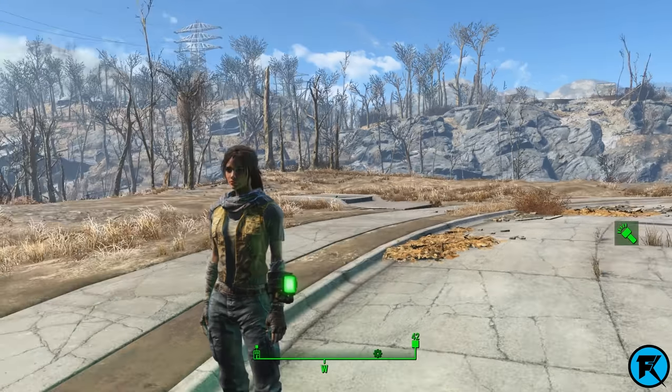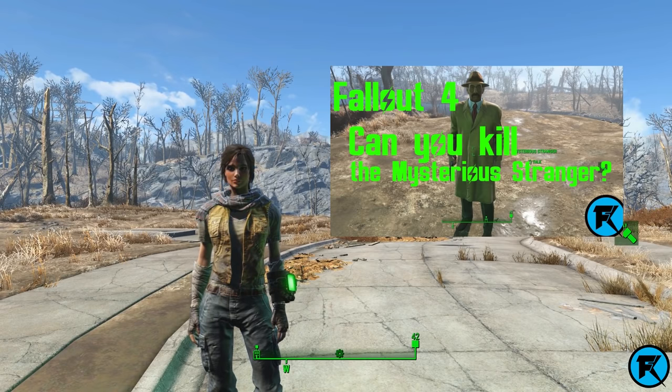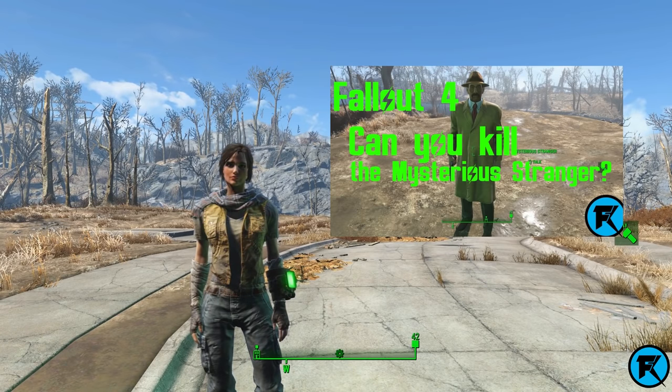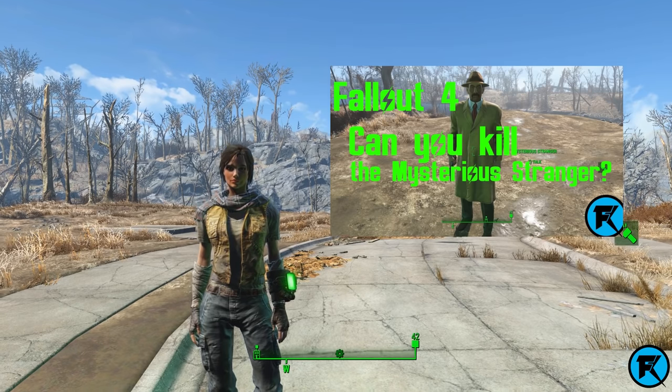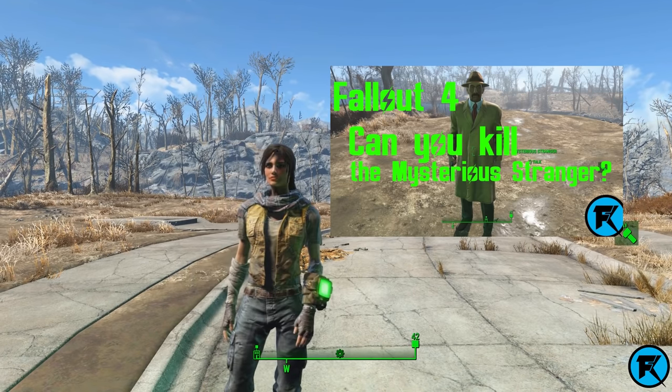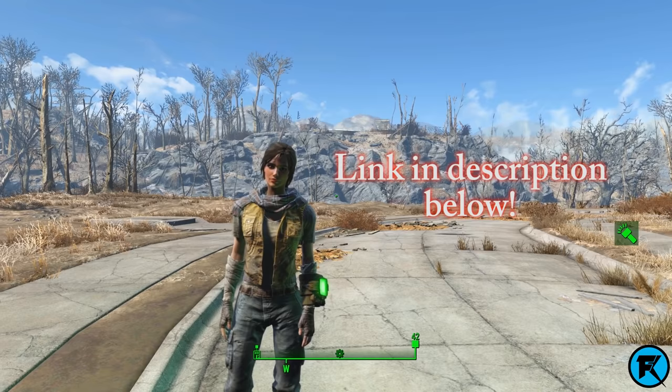Hello everyone, FiddleCrosser here with another Fallout 4 video. You guys seem to enjoy the mysterious stranger video and my other Fallout 4 videos, so I decided to continue the series. Last video we left off with the mysterious stranger — we found out if we can kill him, interact with him, and what he has on him. We answered all those questions. If you want to see that video, it will be in the description.